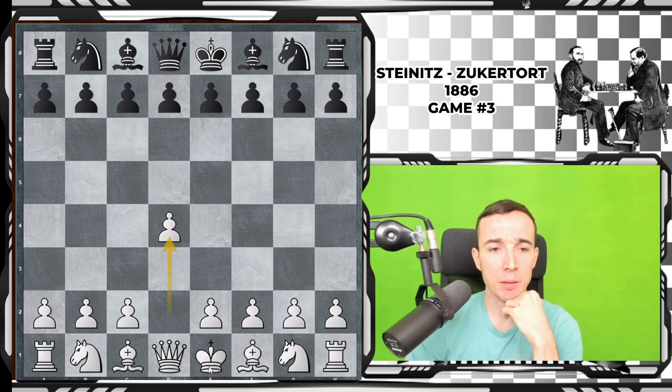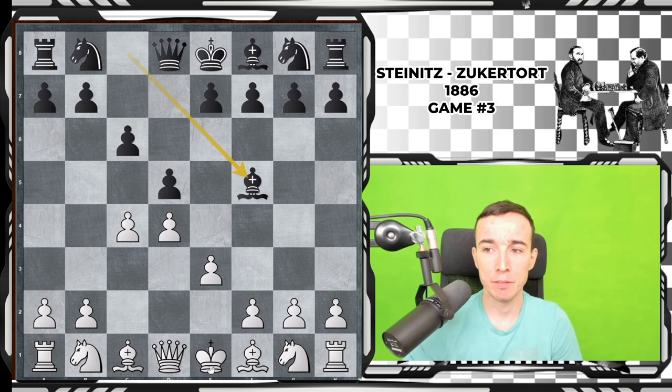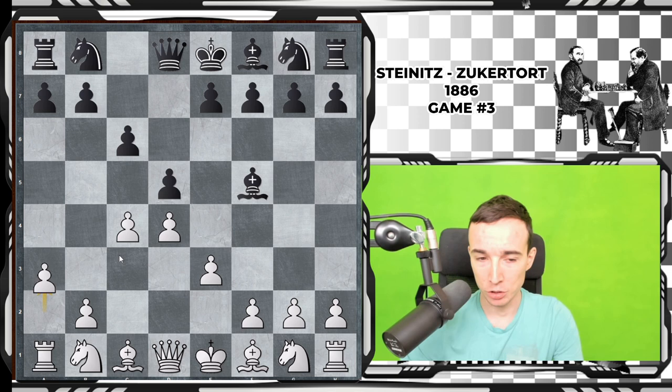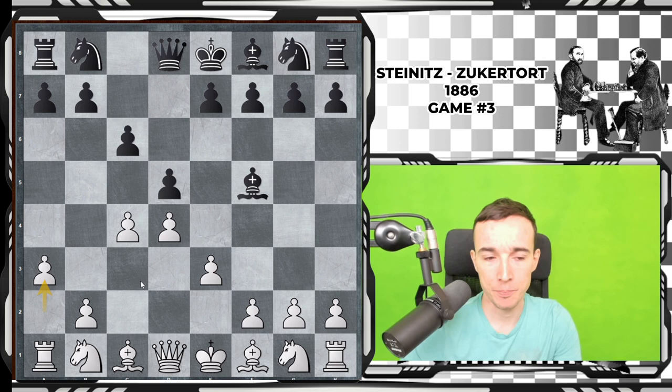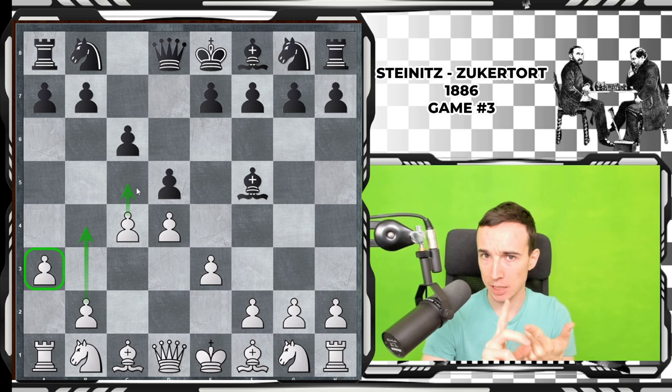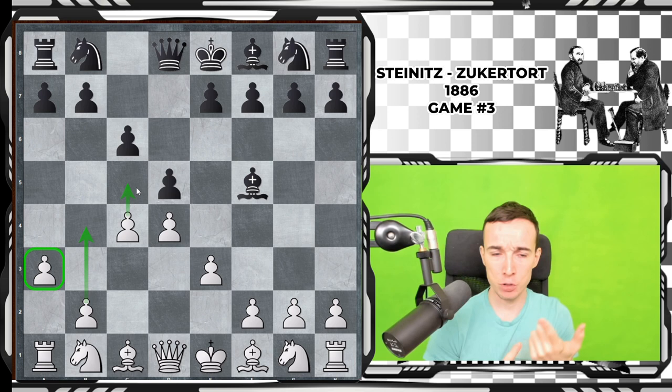In the third game, Zuckertort once again opened with d4 and the opening moves were repeated from the first game: d4, d5, c4, e6, e3, and bishop f5. Here Zuckertort was the first to deviate with the move a3. This opening was not too impressive for Zuckertort in the first game, and a3 has some logic — it prepares b4 and then potentially c5 — but there are two problems.